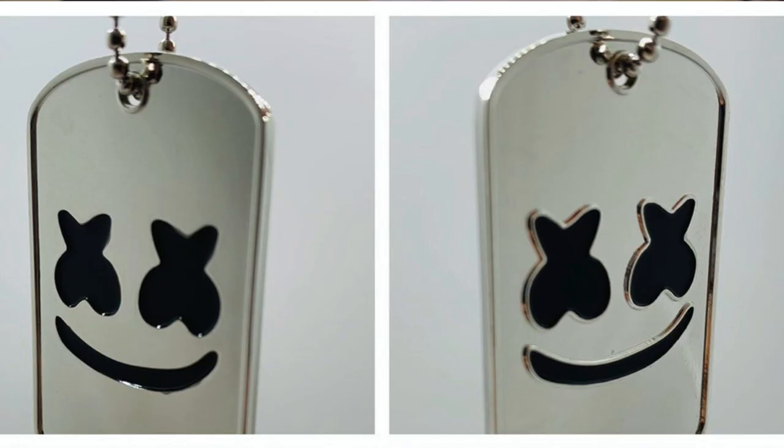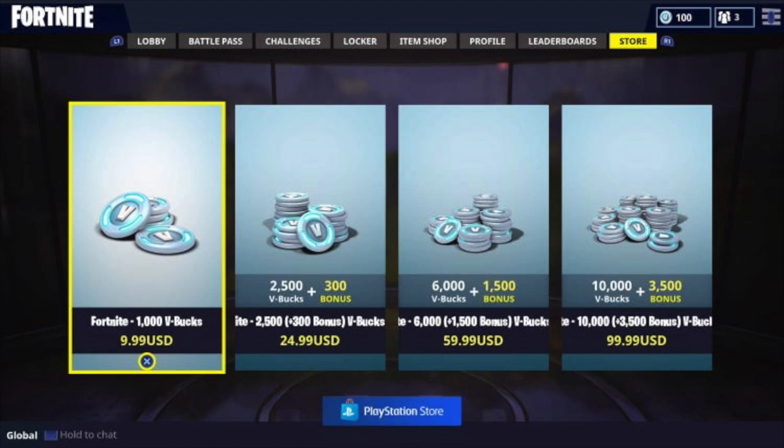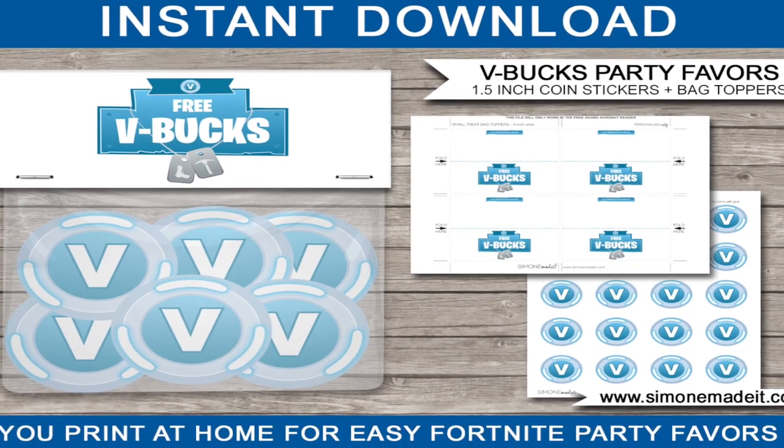Now that you have your supply drop bags made, you'll need to put something in them as party favors. A couple of items we found online that work really well for kids are something like a Fortnite dog tag, which you can find on Pinterest or Amazon. Another idea is to make some V-Bucks. V-Bucks are items kids use to purchase add-ons in the game. My suggestion would be to actually make cookies, bag them up, put them in the party favor, and also have some to serve your guests during the party.